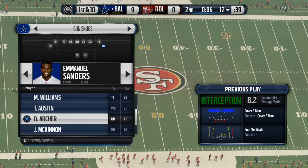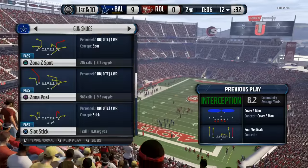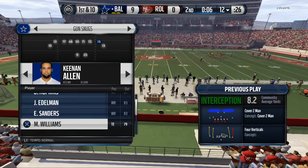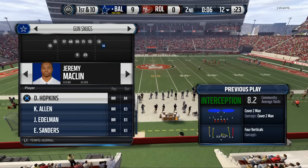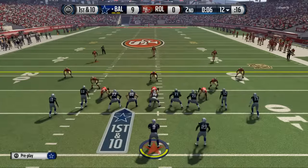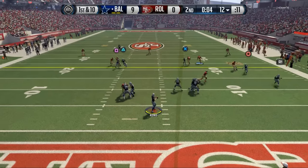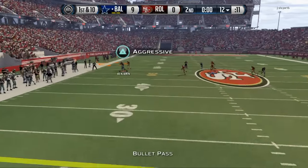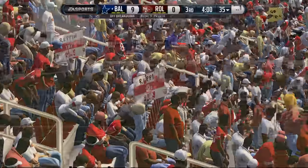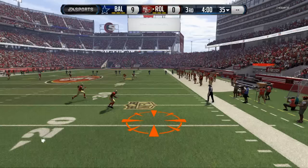We'll put in Dri Archer. We'll put Dri Archer in the slot. I've been working on a play for this situation. We have two timeouts, so we're just going to bomb it. Let's try and see if we can hit Cooks or Benjamin deep. Going to halftime — we're up two possessions. He's going to get the ball. Let's see what we can do here.